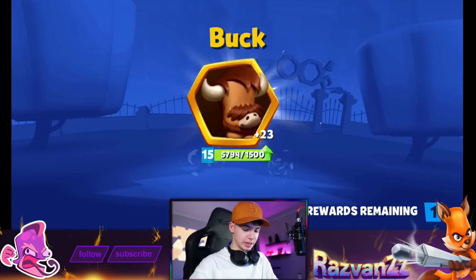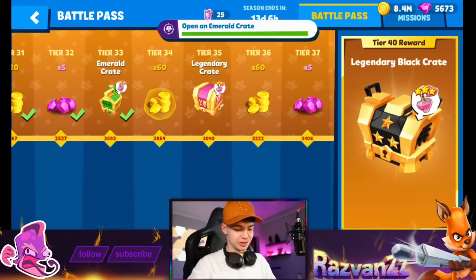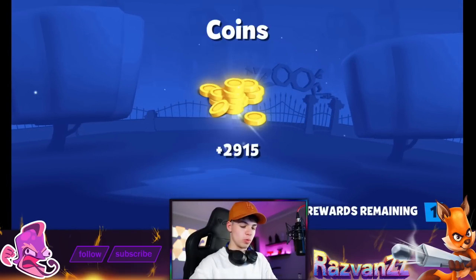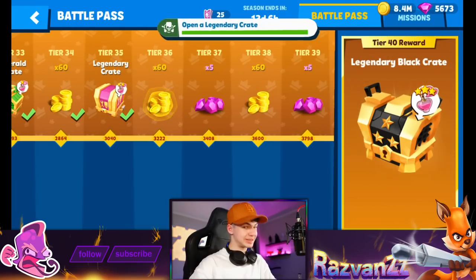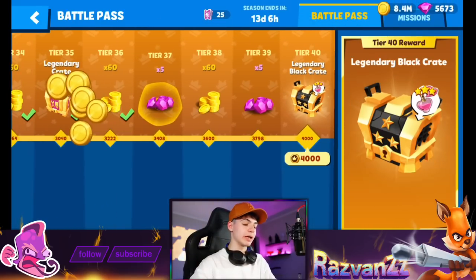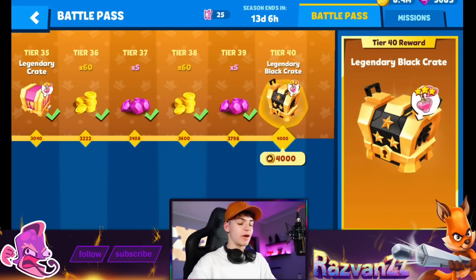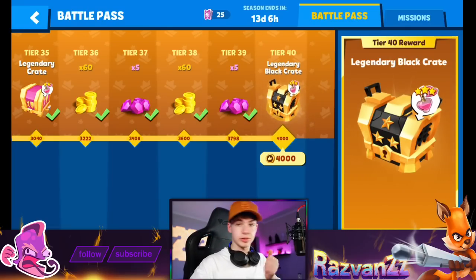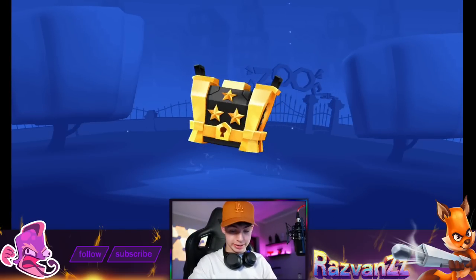Opening more crates - the emerald crate gives higher chances for Furmon now. Elaine coins, no Kaylee. We got Betsy though - Betsy is solid, I like Betsy a lot. I even played Betsy today to finish quests, she's reliable. Tier 39 gives five gems, tier 40 is the legendary black crate. Pressing the button - boom, full battle pass complete!